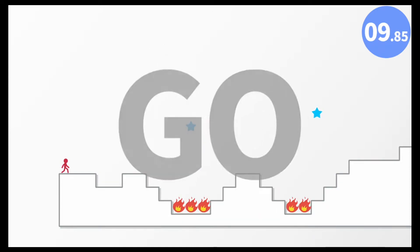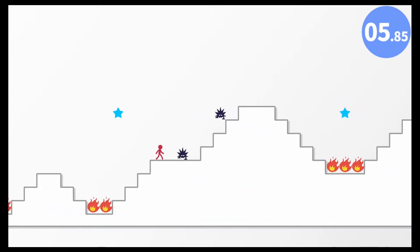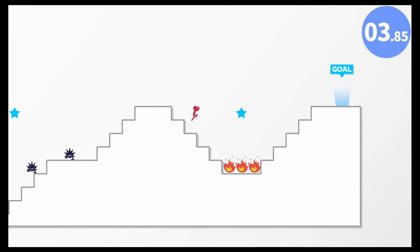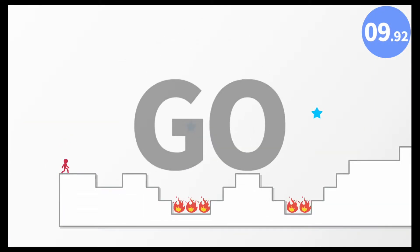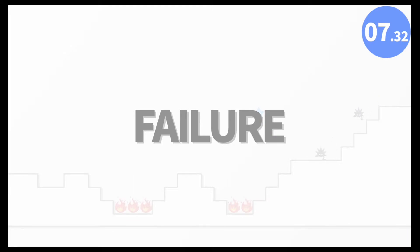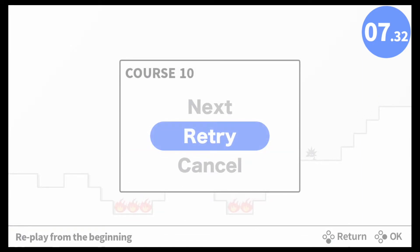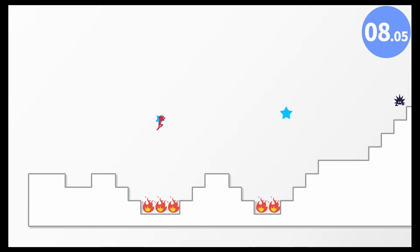I gotta remember that I can dash. Do I remember how to do that? I don't know. Okay, I remember how to fall in the fire though. Alright, here we go. Now dash is... I wall jumped — I didn't mean to do that! Dang it! Alright, don't wall jump this time, let's go.